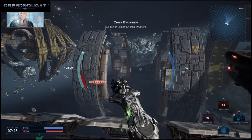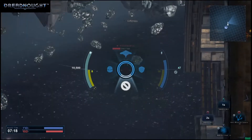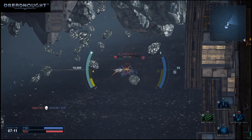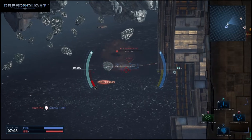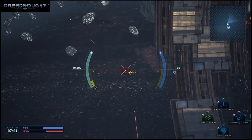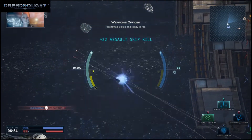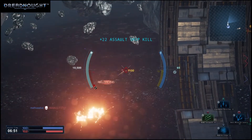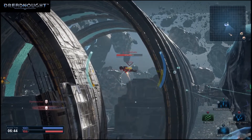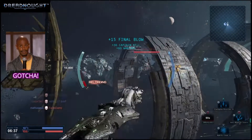Full power to maneuvering thrusters. Catapult locked on. Flechette locked and ready to fire. Catapult locked on. Launching catapult. Contact eliminated. Just downed an artillery cruiser.